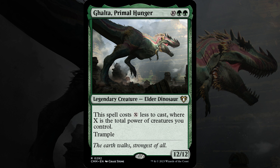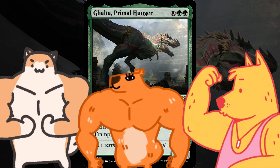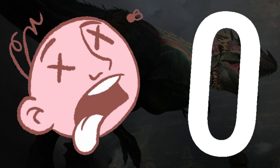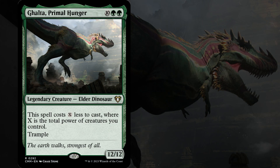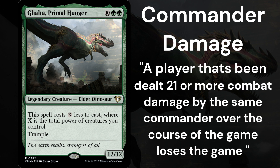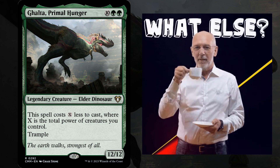The game plan here is simple. We put out a lot of creatures — a lot of creatures with generally high power. We get Galta out fairly early in the game, we attack our opponents, and that's pretty much it. We're trying to knock our opponents' life total to zero, but also because Galta is a very impressive 12 power creature, sometimes we can commander damage our opponents out. If you're not familiar with the commander damage rule, it says a player that's been dealt 21 or more combat damage by the same commander over the course of the game loses the game. It doesn't matter if they have a million life — if Galta's dealt at least 21 combat damage to that player, they just lose.